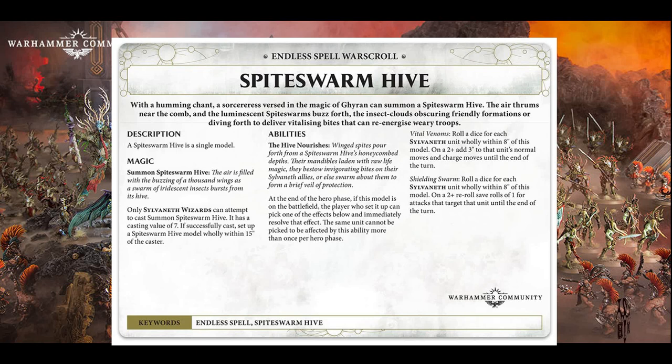You've got either a boost to your movement, or you've got a boost to your saves. If you want to produce a cloud of flies, it's always better to have your save boosted, especially if you're going into the heat of battle. So, I think this is probably going to be the weaker of the three, but it's still a really good spell.